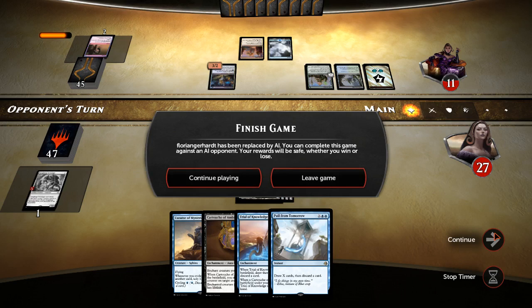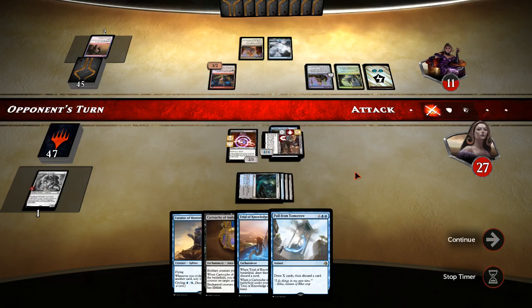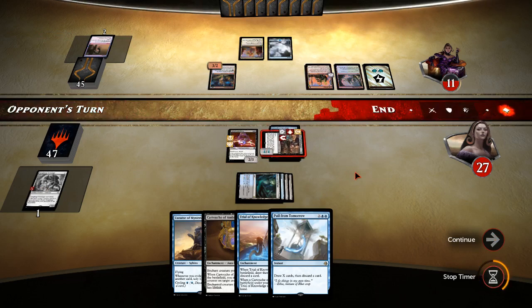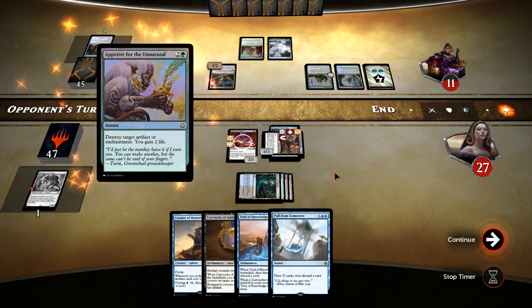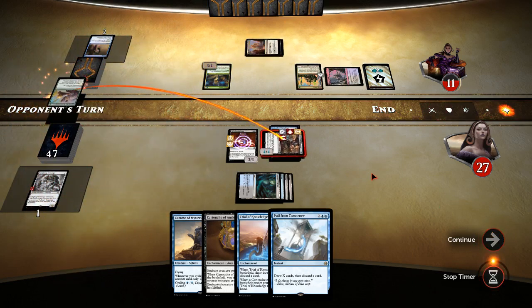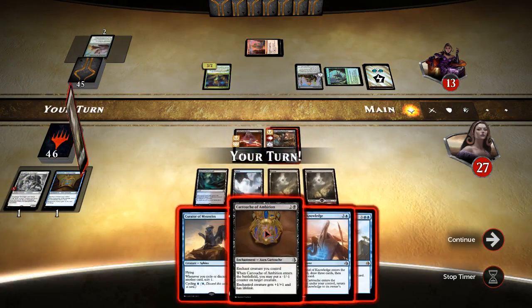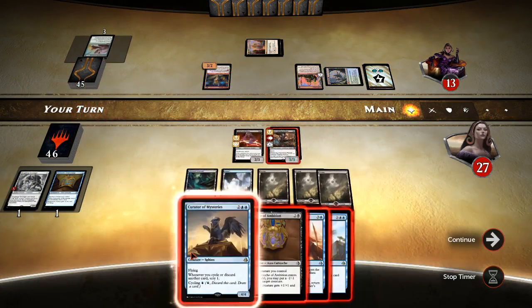We've got Trial of Knowledge, I'll put down. He is leaving the game. Not sure what he had. Let's not draw any Planeswalkers. Appetite for the Unnatural is going to get rid of one of our things — not sure why he didn't do that.